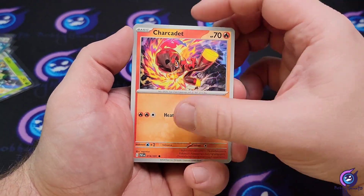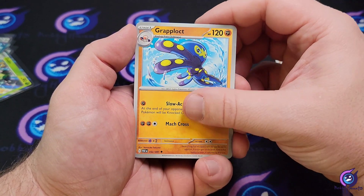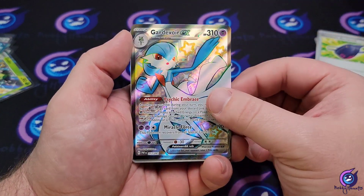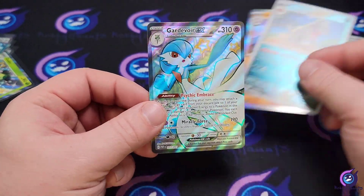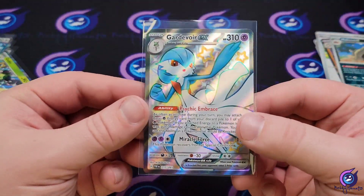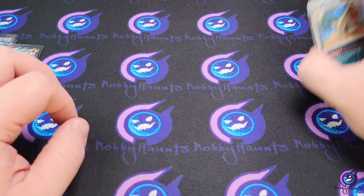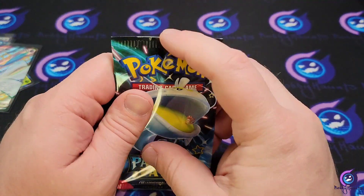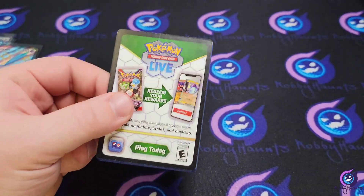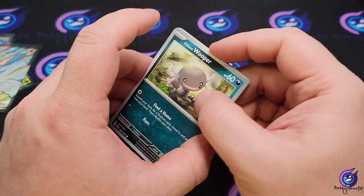We got a little chunk, Charcadet, Clavipus, varoom, Crisis Punch, Grapploct — I feel like I'm pulling the same cards every pack. We got that shiny Gardevoir! We'll take the shiny Gardevoir — it's a new one! These sticker packs are just better all the way through. Now I'm excited to open the other ones and we're not even done with these ones yet.